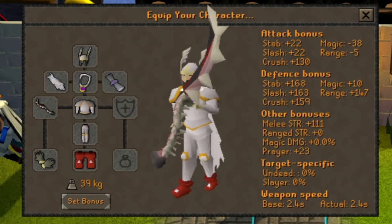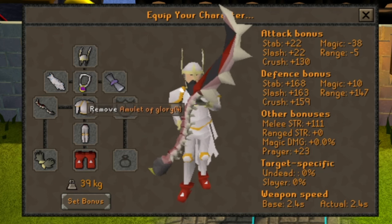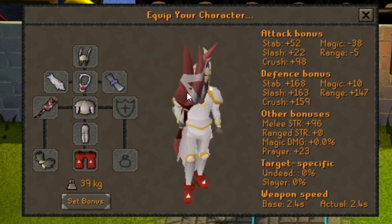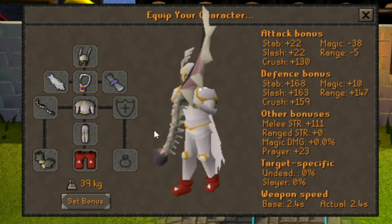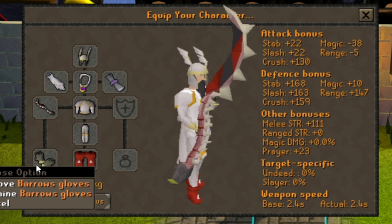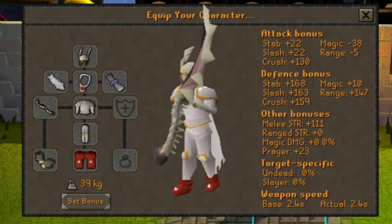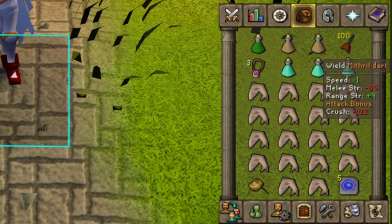Here's my personal gear setup - remember you are in the wilderness so only take what you're willing to risk. I bring the Helm of Neitiznot, an Amulet of Glory, the Mythical Cape, Rod of Ivandis blessing, and the Abyssal Bludgeon. If you don't have the bludgeon, the Sarachnis Cudgel is a cheaper alternative. I bring proselyte top and bottom for the prayer bonus since you'll be using prayer the entire time, barrows gloves, and dragon boots - all of these can be swapped for cheaper options.